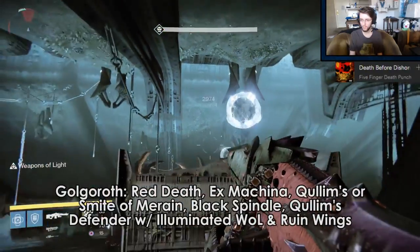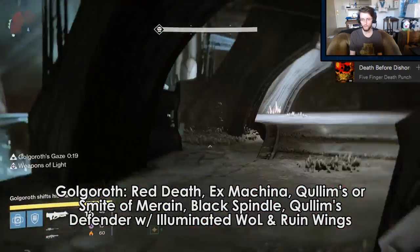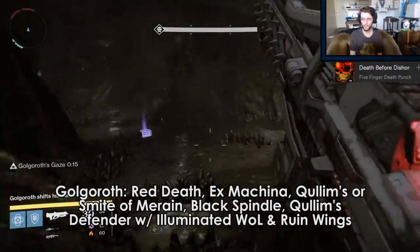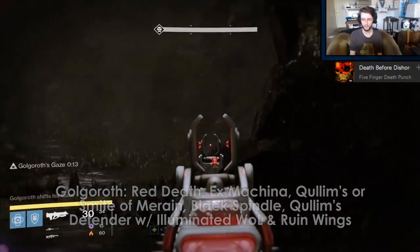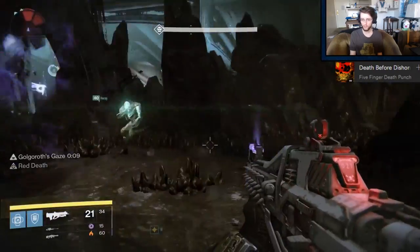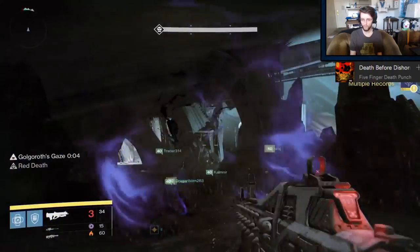For Golgoroth, if I'm the one taunting, then it's Red Death, Ex Machina, and Quillums for me. Red Death keeps me alive and keeps me reloaded to kill orbs — it's a very, very safe option. Ex Machina is great for DPS when I can actually do DPS, and Quillums knocks down the balls on the ceiling for the pools to spawn — super, super easy.